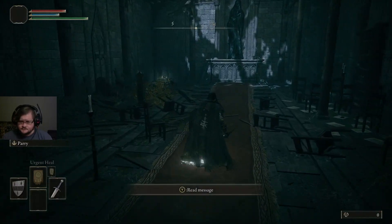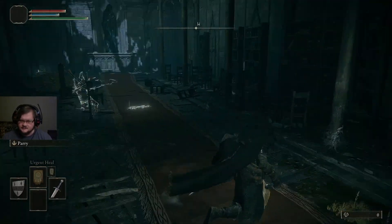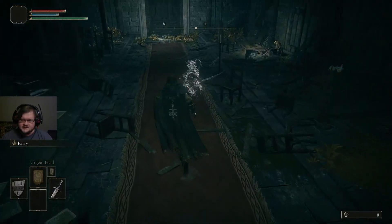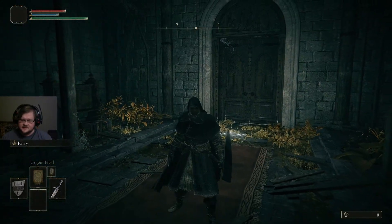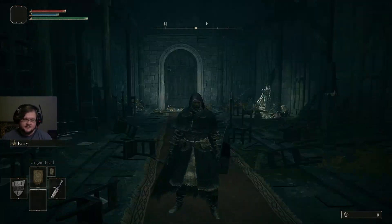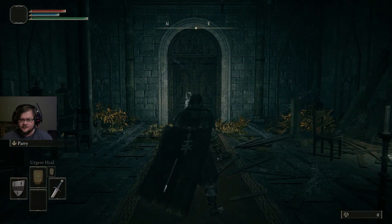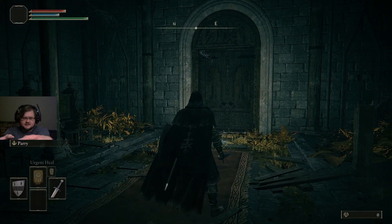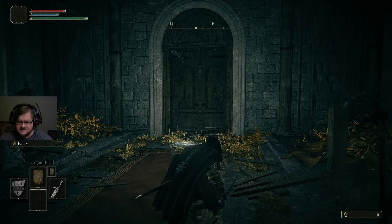I want to talk about enemies real quick, because this place is fantastic for that. Notice how there's a lot of sound when we move around? This is part of how enemies detect you. The first way they detect you is visually — they have to see you. The second way they detect you is by hearing you. And the third way they detect you is when you hit them. So if you backstab an enemy, they will by default become aware of you. You can sneak in the game by pushing down the left analog stick.